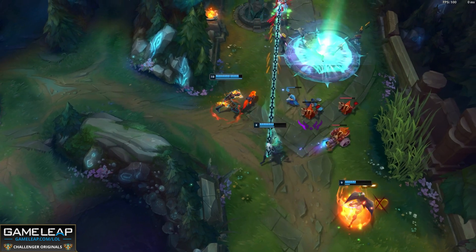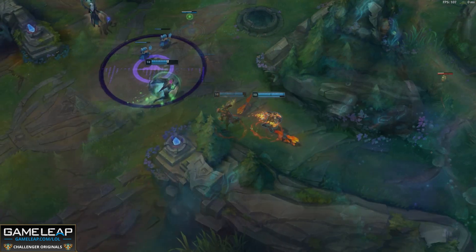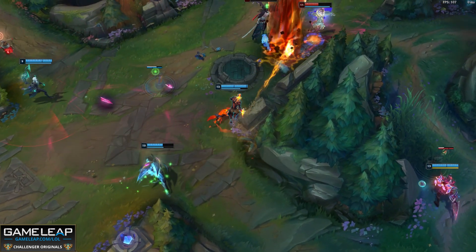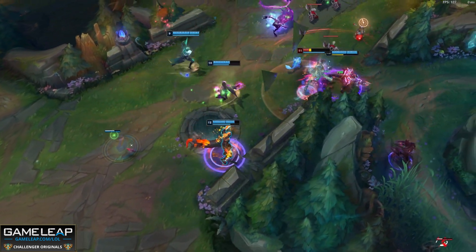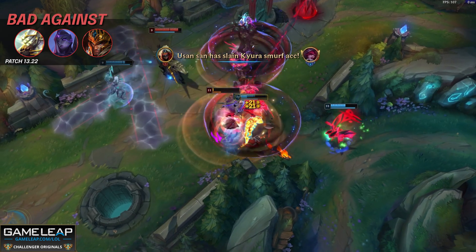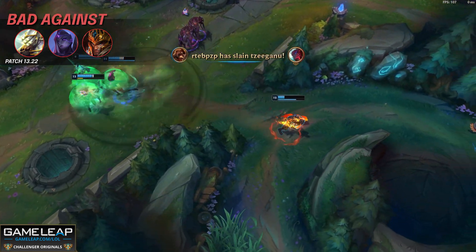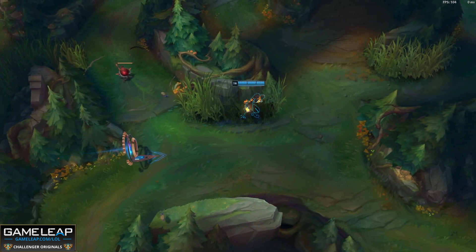Brand's current combo is to E an opponent, auto attack them a couple times, use your Q when they can't sidestep it, and then land your W afterwards. The empowered effect on your W increases the damage and also applies your three-hit passive. This damage adds up incredibly quickly over the course of a fight, and it leaves Brand in a state where you actually can't close the gap against him because it makes his Q easier to land, but you can't stay away from him because he's ranged and he'll auto attack you to death. If we're able to keep our spacing and use our spells correctly, Brand is very easily an S tier champion. His clear is super fast, team fighting is amazing, and his scaling is pretty decent.